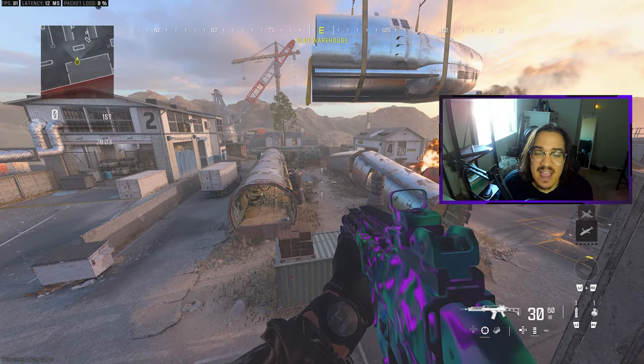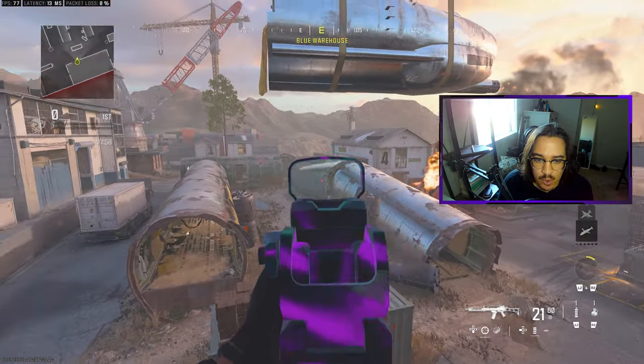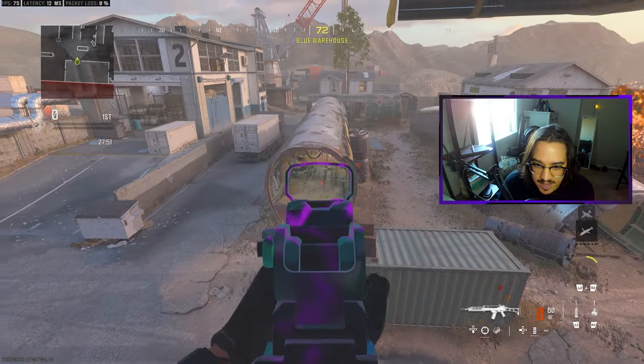Now we're going to talk about everything we missed middle map. Right in front of us we have Green Box, we have Broken Plane, we have L Plane — this would be called Big L and then that would be Small L, and of course it creates an L.